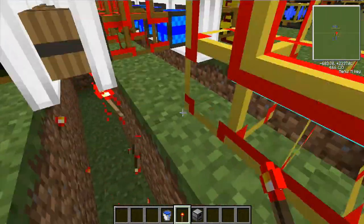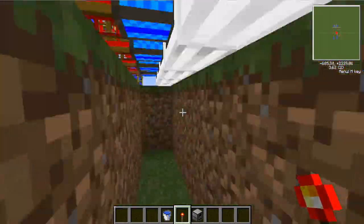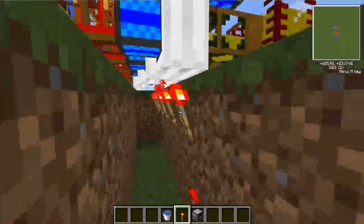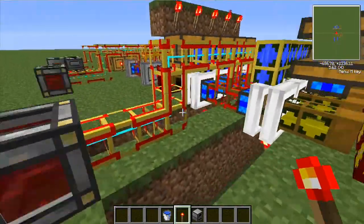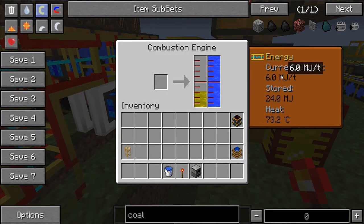These engines here are from BuildCraft and they need redstone to actually work — they need a redstone circuit. So you can use a lever, etc. And look at the amount of power that's coming out there, producing 6 MJ per second.